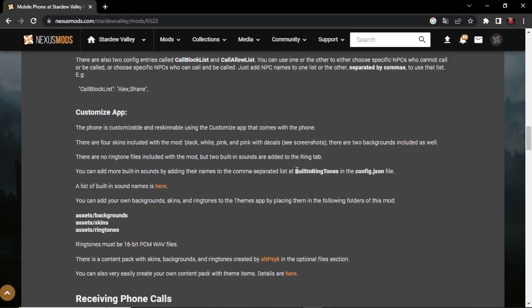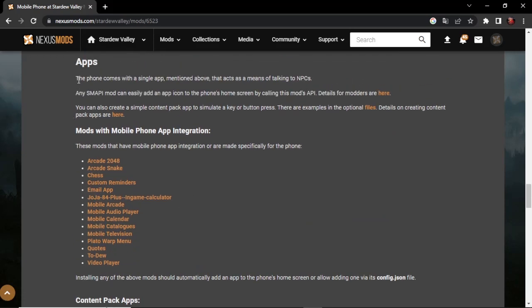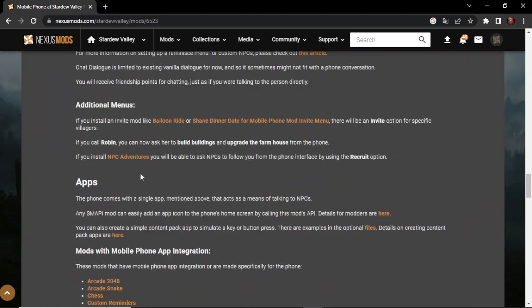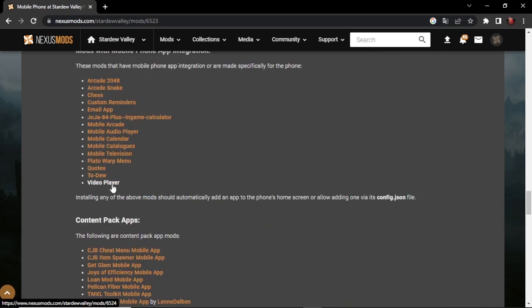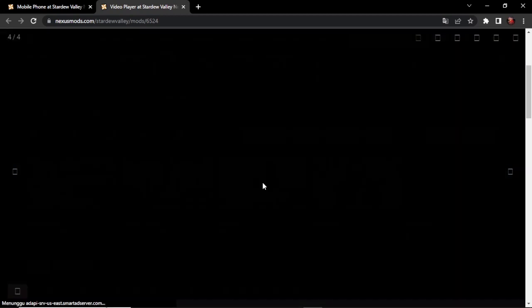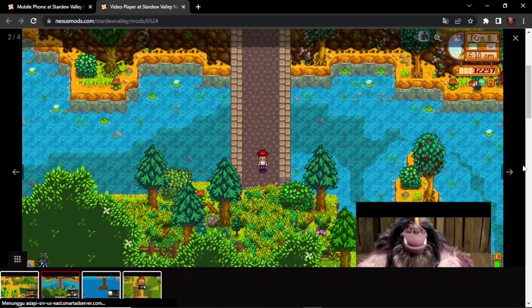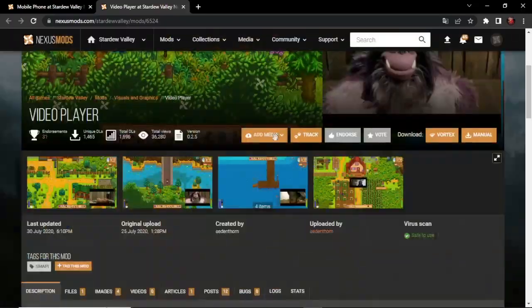Nah ini caranya buat ringtone, kalian tinggal baca aja. Ini apps, nah ini ada banyak - kalian bisa download semua aplikasinya disini, tinggal download aja yang penting kalian punya mod mobile phone terinstall. Ada arcade, ada game-nya, chess - ada catur, Joja 84 plus in-game - kalkulator, video player! Wah kalian bisa ketika gabut, kalau kalian bosen nonton video di laptop, mending nonton video dalam game Stardew Valley. Keren!